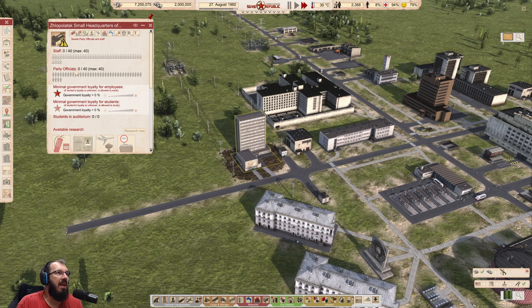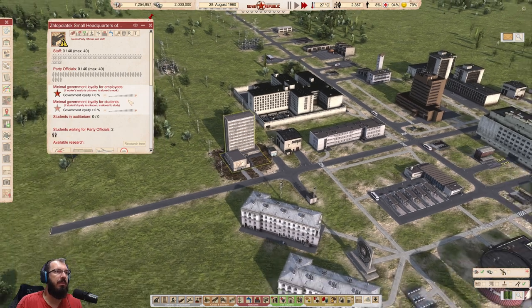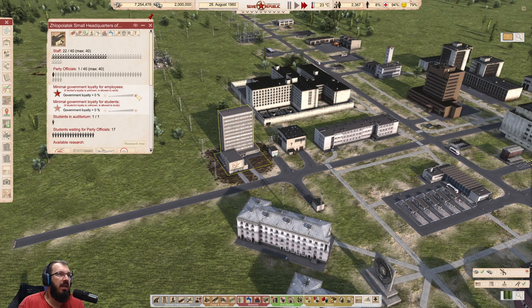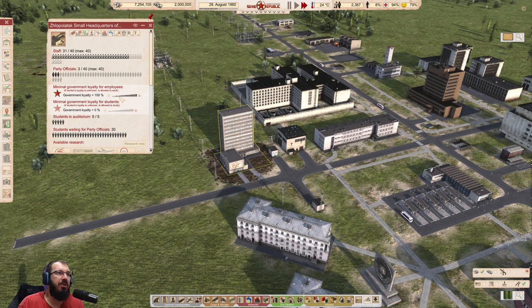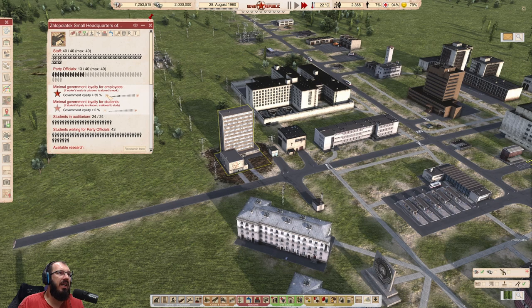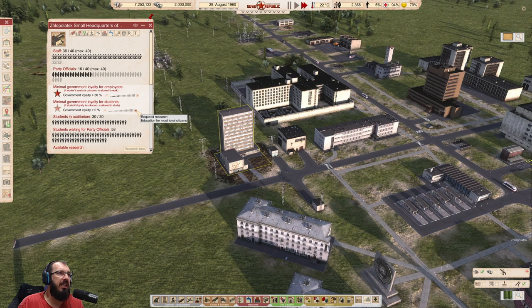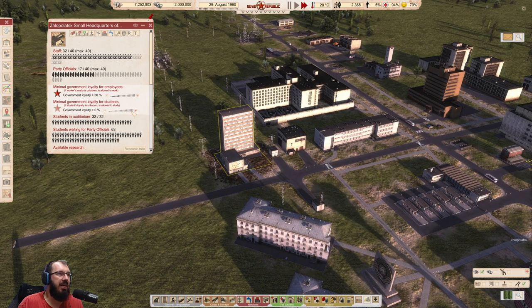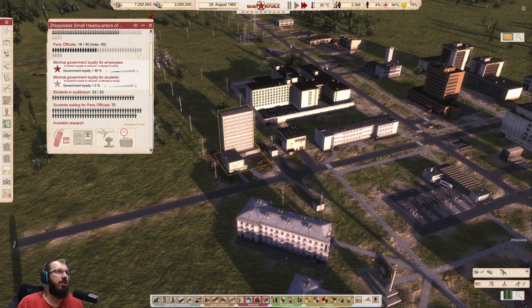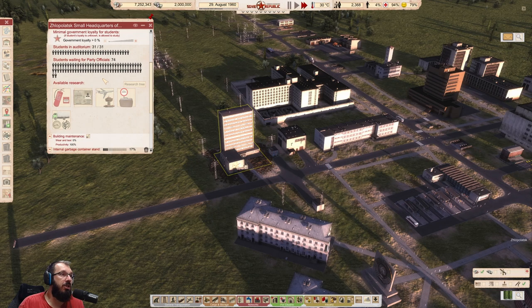You have staff and party officials. Party officials are just higher educated people, and you will get higher education while you're here. You could set government loyalty in these buildings, but because you're not really increasing it too high, don't increase this to something like 100%. You can probably set it to an average of what you have right now — 55% is not terrible. Let's set this to maybe 30% just to be safe because your loyalty is decreasing. You cannot set this option because that's not researched yet. Now you have students and students waiting for party officials.